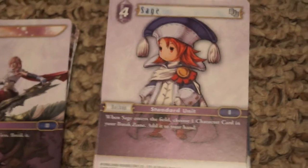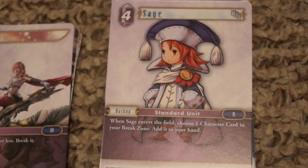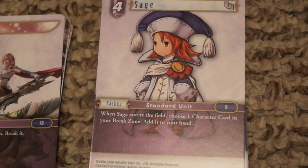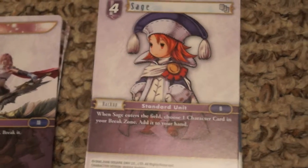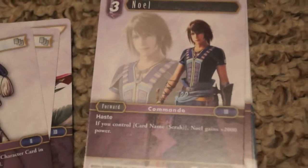Sage is a standard unit — kind of your resource producer — but she has a useful ability: when she enters the field, choose a character card in your break zone and add it to your hand. So she can get things back, which is pretty neat.